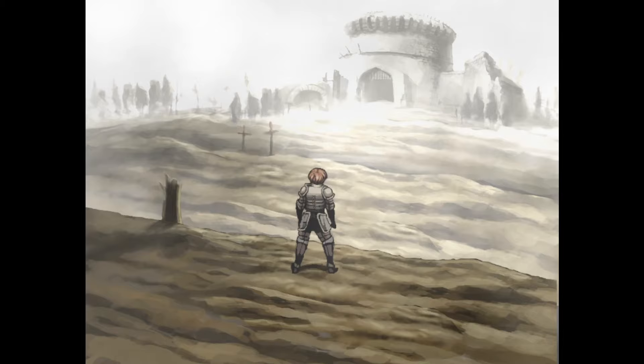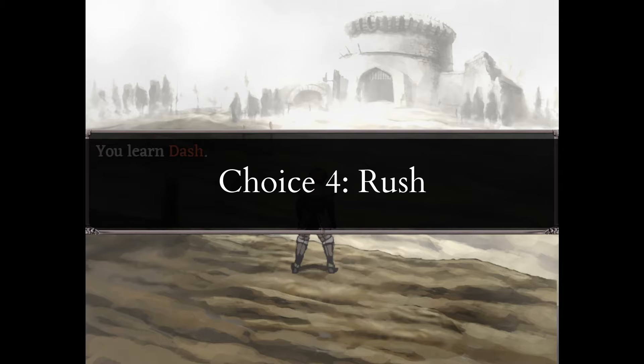Fourth, rush straight after him. This is the second choice you need to learn Dash. Use Dash to run away from fights. If you have to fight, check my other videos for how to win against your enemies.